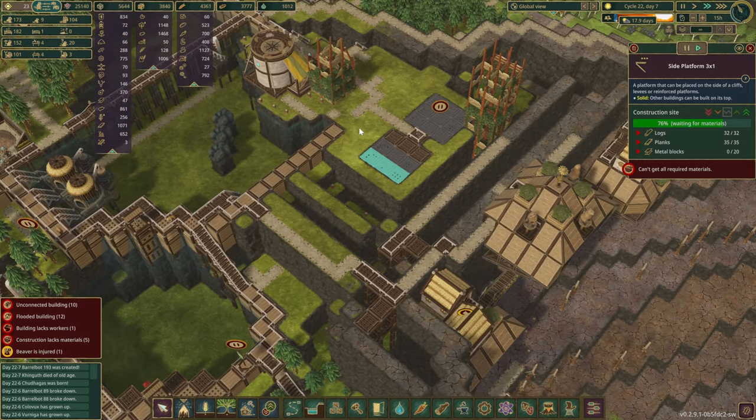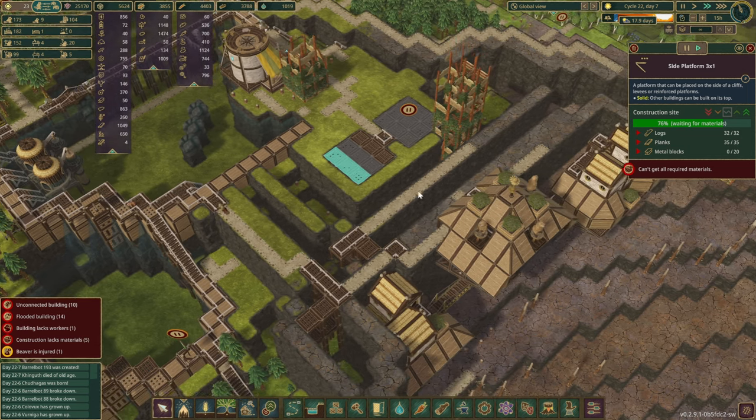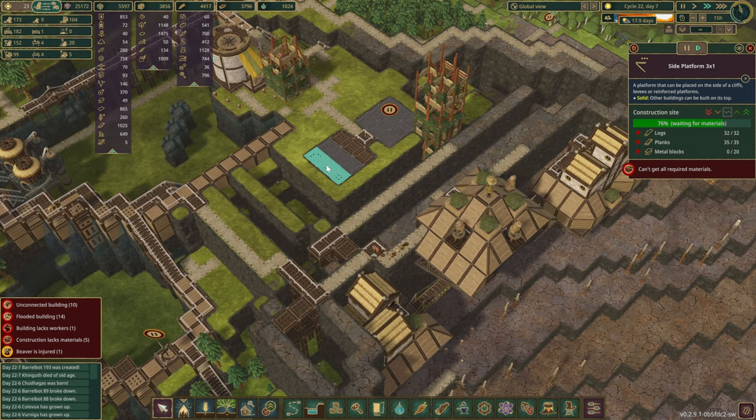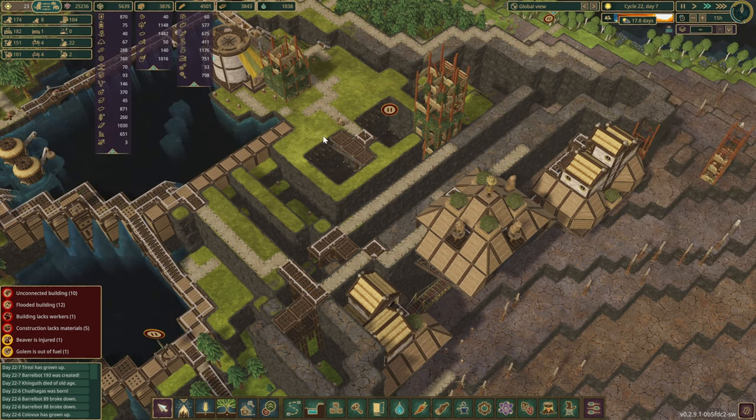This road could in the future also be connected from this side since the district center is over there. In the future we'll want a distribution center on one of the lower levels as well. All you have to do is finish the side platforms here — we're waiting for metal blocks, but that's fine. We'll finish this in a future episode and fill up the rest with some dirt. Then we can start construction of some entertainment services up on this hill right next to the housing. As soon as the storage is completed they'll have food right next to their homes, entertainment here, and water for drinking — beavers will have everything they need close by. That's a pretty good time to cut the episode — thank you so much for watching, see you in the next one!